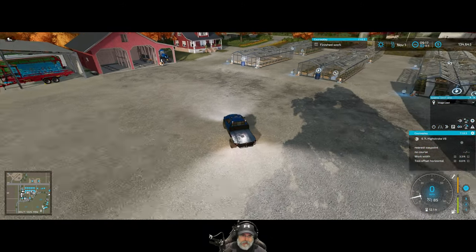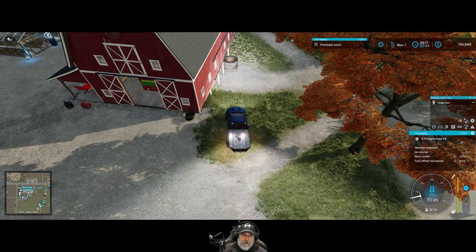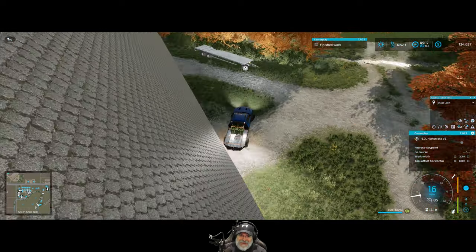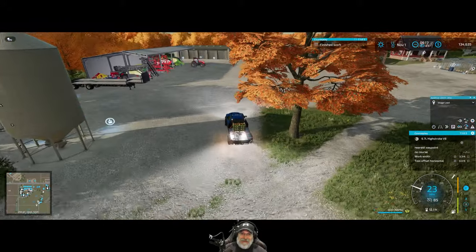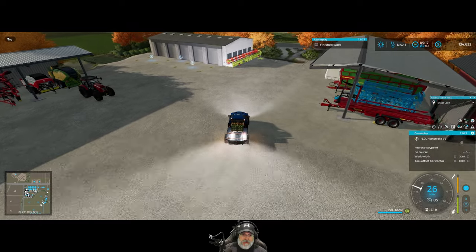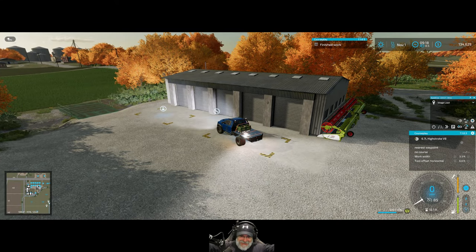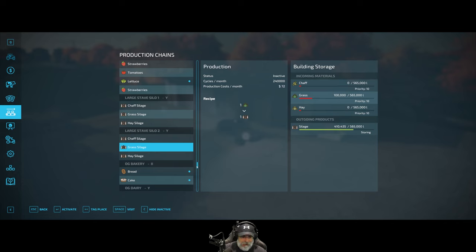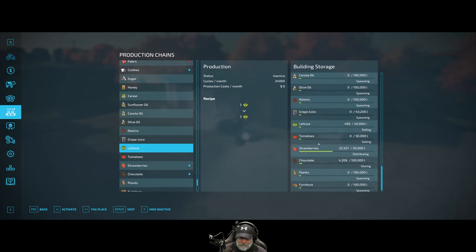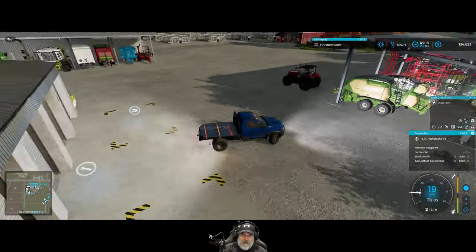Oh my goodness — look what I just saw. There's a lettuce pallet down here! What in the world — how long has that been down there? I have no idea. I guess we'll just put it in here. How funny is that — that thing could have been sitting there for years. Let's go to the warehouse and tell it to sell any lettuce it has. It's already set to selling, so it should just sell that for us.